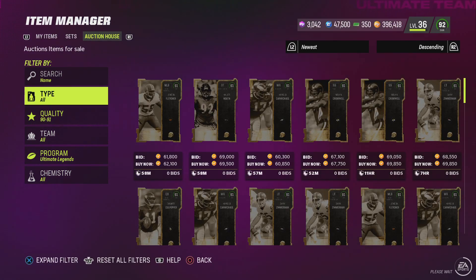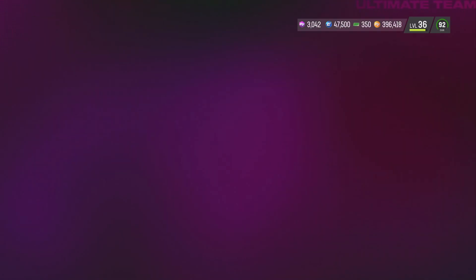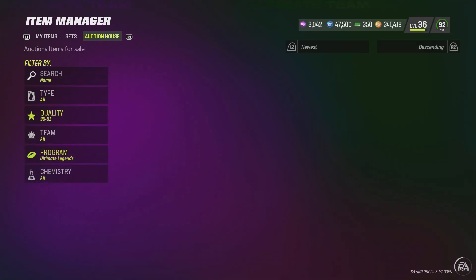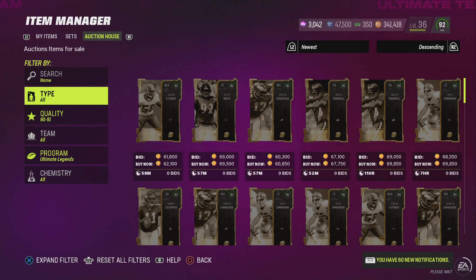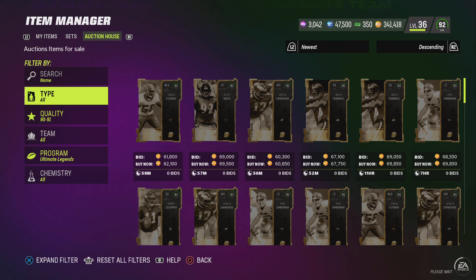I'll hop on Newest and snipe — look for anything under $60,000. This one probably cost me like $60,000, and it took me about 15 minutes at the most. Look — $55,000! That's $155,000 total. That's adding an extra $5,000 profit. I said I'm going for $55,000, and it shouldn't take that long to get these snipes.